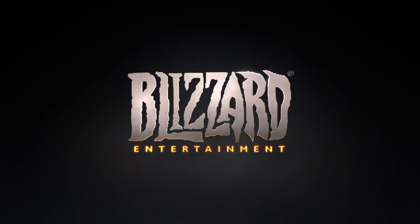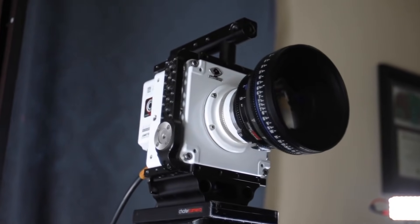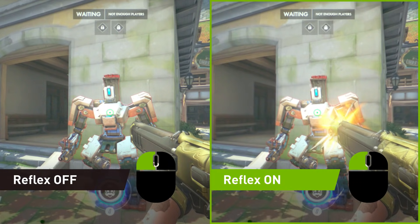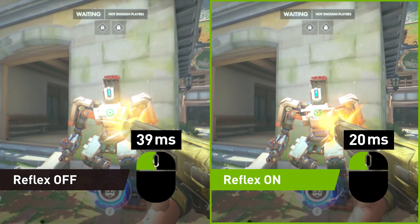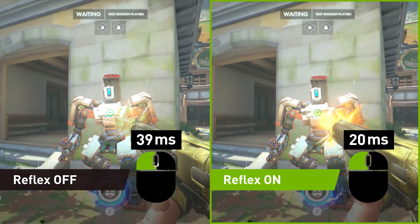Today, let's take a look at how Reflex improves system latency in Overwatch, one of the latest titles to implement the feature. Using a 1000 FPS high speed camera, we can look at latency in slow motion. At 144 FPS and Hz, which is considered to be the competitive standard, Reflex saves up to 19 milliseconds of latency — a 40% improvement. You can see how Ash's rifle fires much sooner with Reflex on.